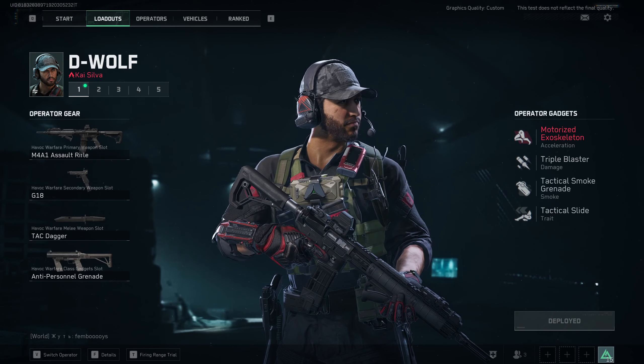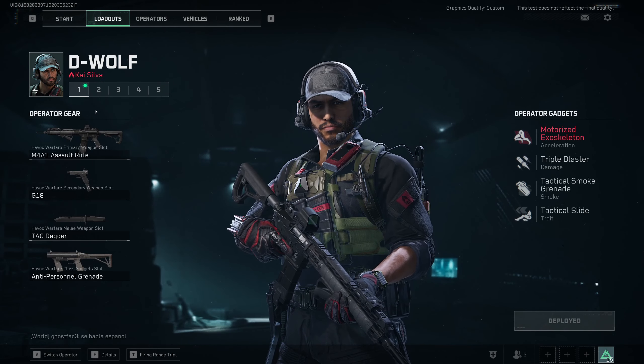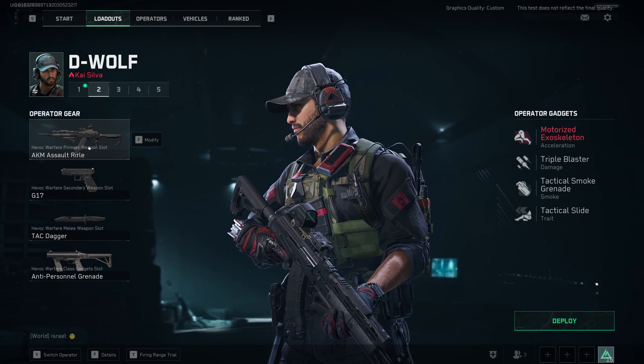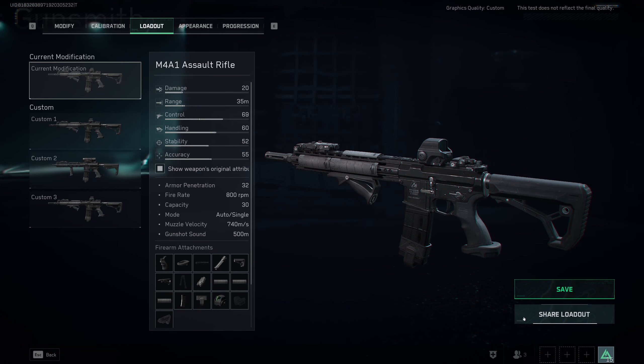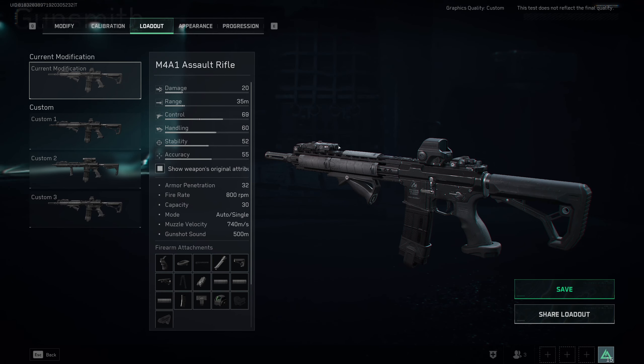Hey guys, welcome back to a new Delta Force video. Today I'm going to show you my favorite weapons and setups. I already showed my AKM setup yesterday, so check out that video — I won't include it here. Instead, I'll show my M4A1 setup. You can find codes for all weapon loadouts in the description or the pinned comment. Just go to loadout, then share loadout, enter the code, and apply it — as long as you have the weapon and all attachments unlocked.